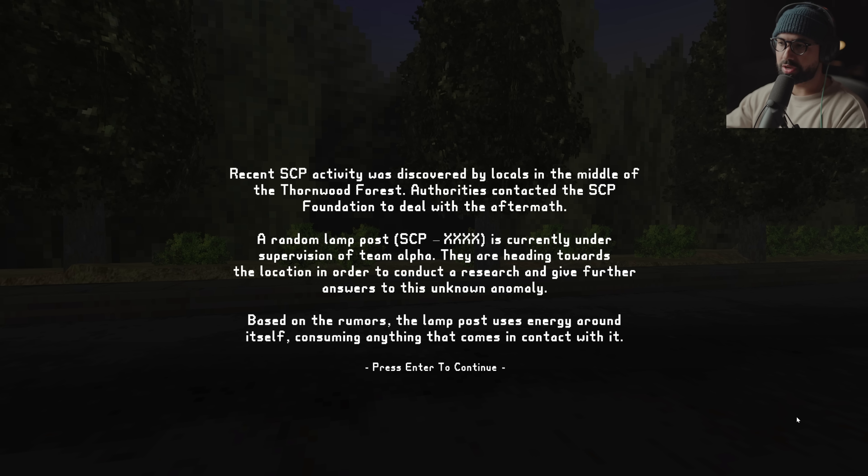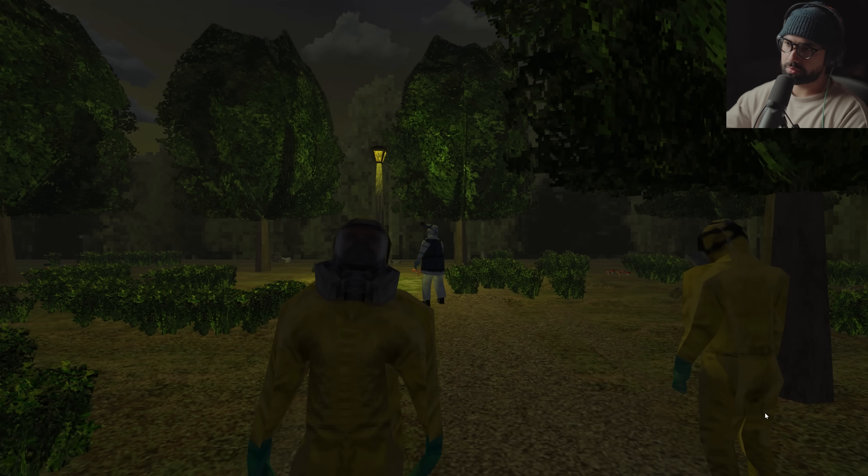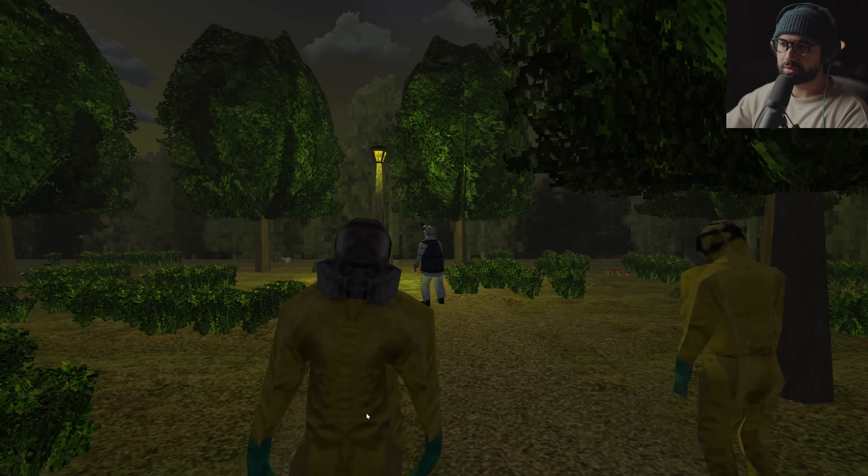Based on the rumors, the lamppost uses energy around itself, consuming anything that comes in contact with it. Dr. Hyden — our intel suggests that this is a Keter-class SCP, which means it is difficult to contain. We should be very careful while observing this object. SCP-XXXX doesn't seem to show any signs of mobility, but it's somehow capable of disappearing from one location to another in a matter of seconds.